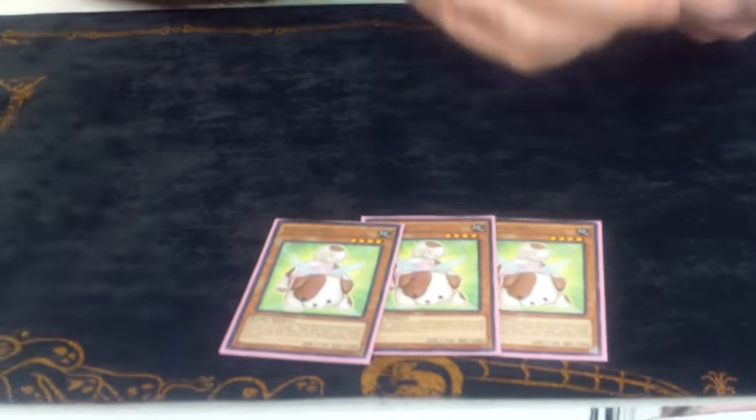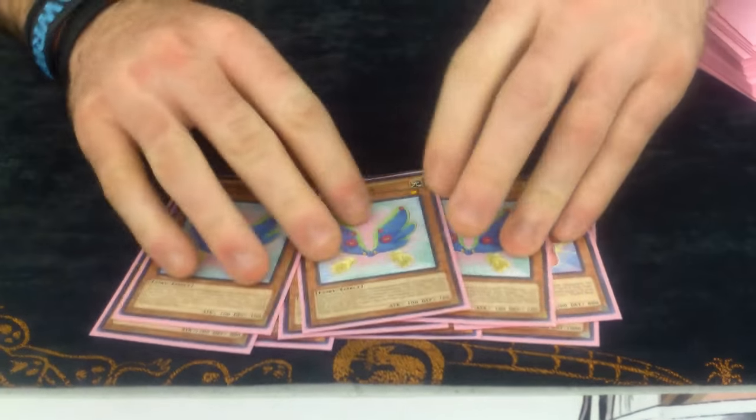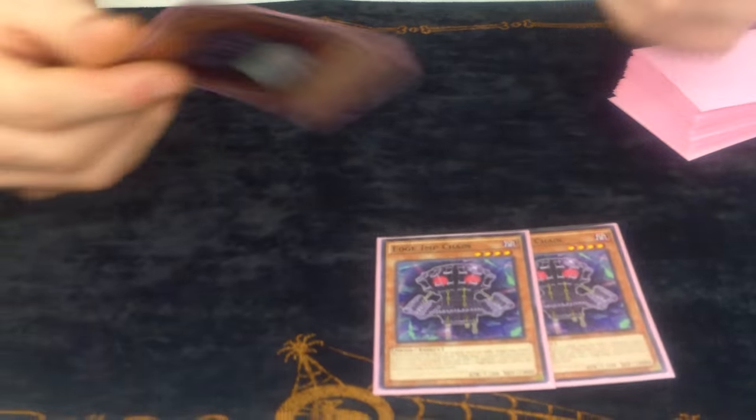So we've got triple Dog, triple Bear, and triple Wings — and that is actually it for all the Fluffals. It's really kind of all you need for the barnyard build anyway. They're really just your draw engine and they help you push for game.